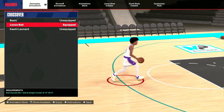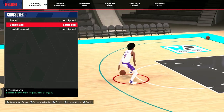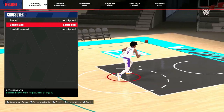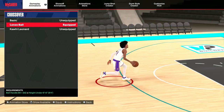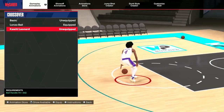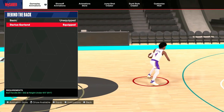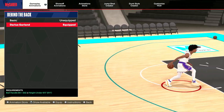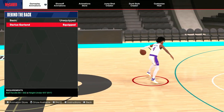Now for the crossover, we have Lonzo Ball's crossover, which requires a ball handle of 84 and height of under 6'10. What I like about this cross — I used it last year. If you were a slasher, this is the best cross you should have because it gets you to the paint real fast — easy dunk. Back in 23, I used to just blow past people with this. I did use Kawhi Leonard's too, but it's slow — you have to have a ball handle of 70 for that. Ball handle of 84 to have the Lonzo Ball one. Next up for behind the back, I have Darius Garland. It works best for me so far — ball handle of 80, and height has to be under 6'5.